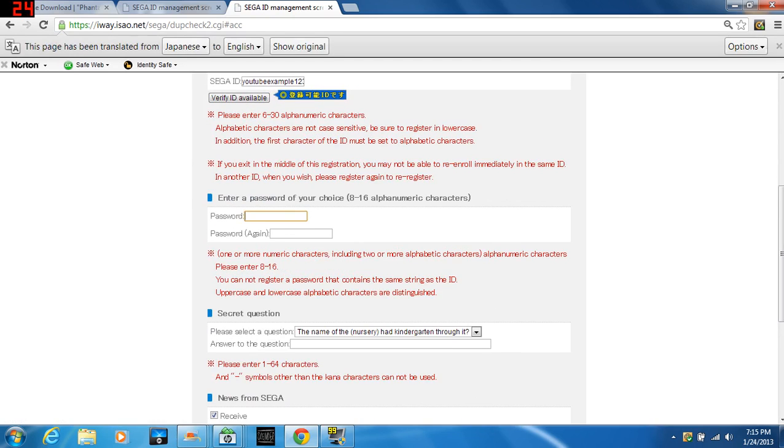So, YouTube example one two three — all lowercase. Then you're just going to want to enter your password, so I'm just going to do a random combination and then a bunch of other random things.